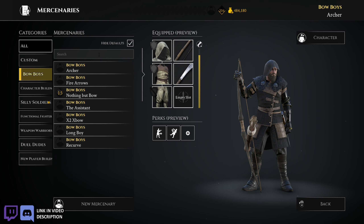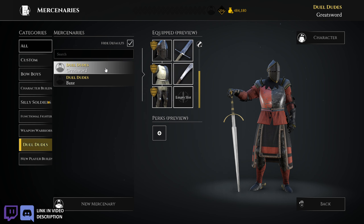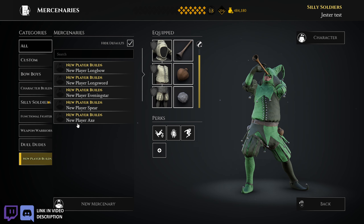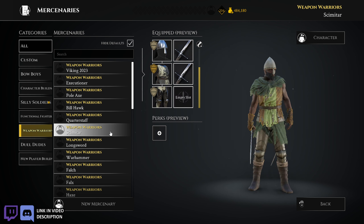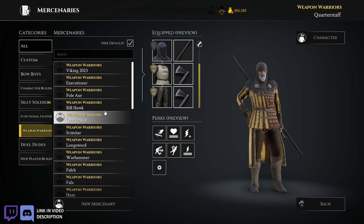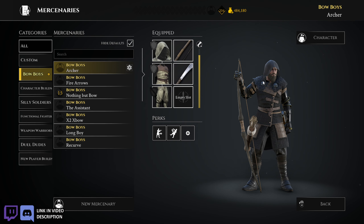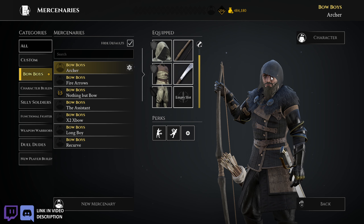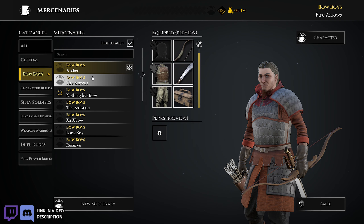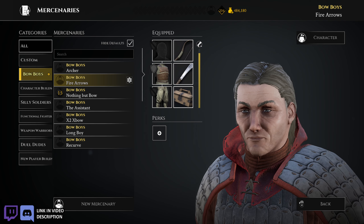Now the final category is my Bow Boys. There are a couple other categories — the dual guys, new player builds (I have a whole video on those), and my weapon guys, which are what I'm most likely to use in gameplay videos. I'll probably make another video going through those. But for now we're doing Bow Boys. I just throw my longbow boy on the thumbnail whenever I need to make a video about nothing in particular — it's my longbow-cleaver combo. My fire arrow guy — I kind of redesigned him a little, going for a red to dark orange to light orange flame design, and I accidentally made him look a little like Kevin Bacon.